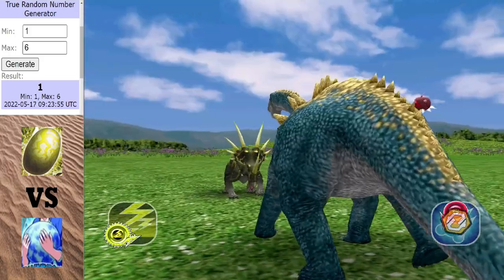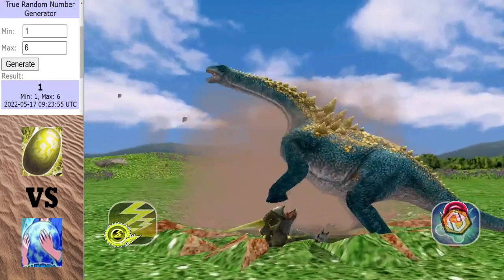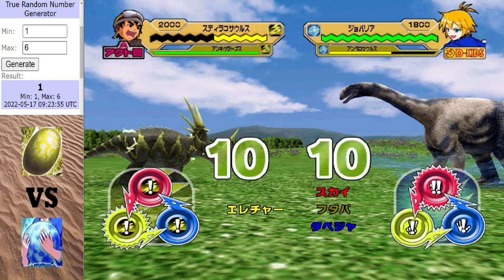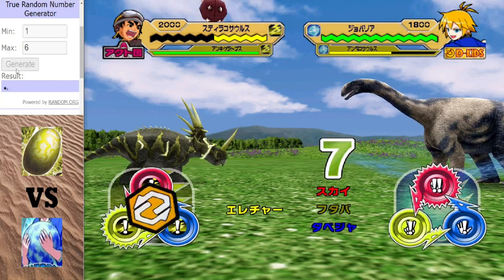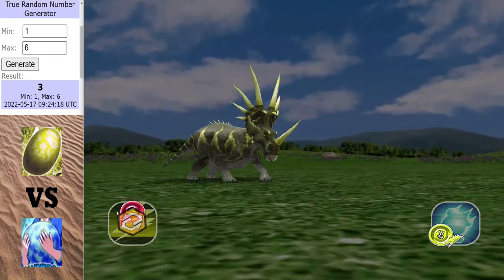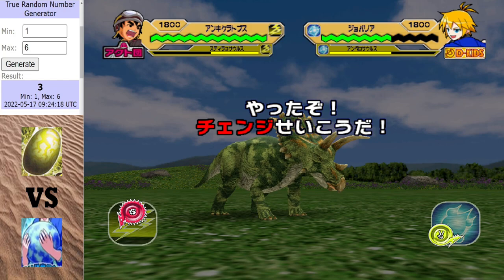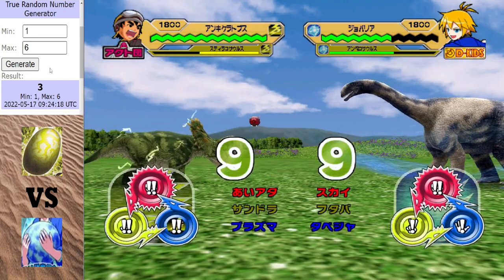A crucial swap this could be for Amplosaurus - get in out of there! Will Strakosaurus get his swap out? The answer to that is yes. Both of our golds managing to get out of there, leaving it to the silvers. But it is the lightning egg that has the lead - it's kind of even.